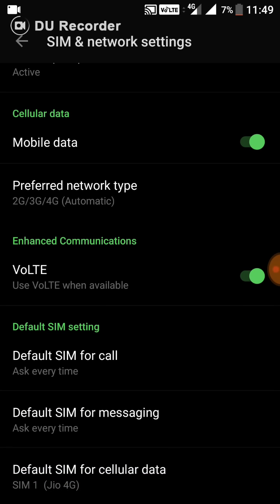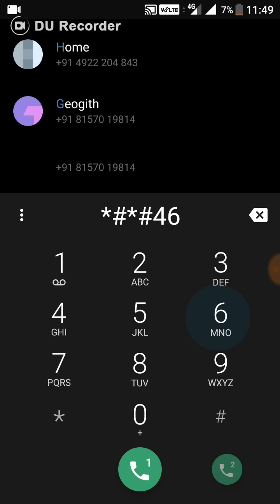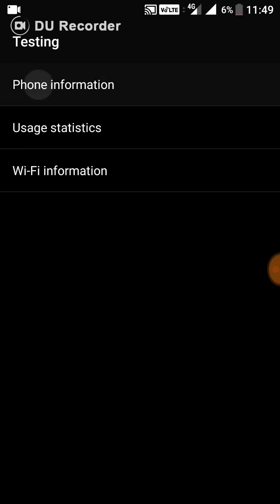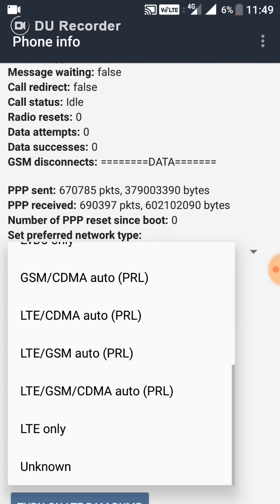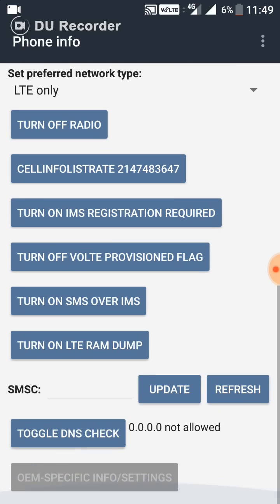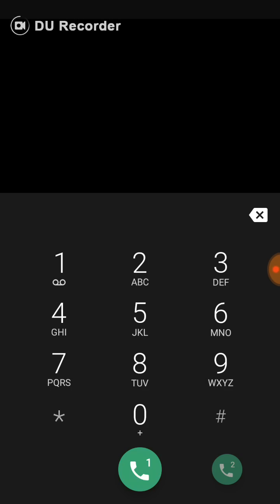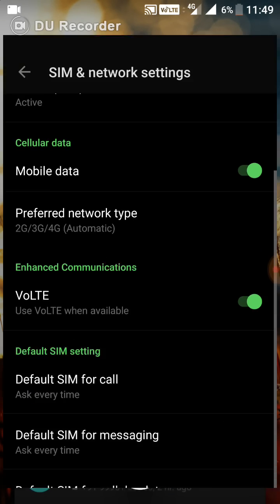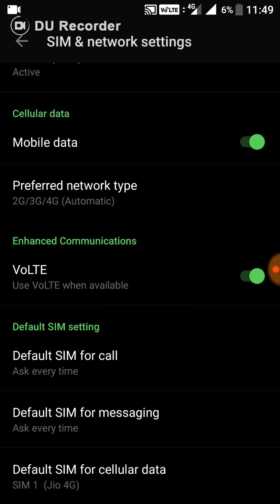It's simple — just go to the dialer and enter the secret code: star hash star hash 4636 hash star hash star. Go to Phone Information, find Preferred Network Type, and choose LTE only. I've already selected that. That's all you have to do — the preferred network type will be set to LTE only, and for all Jio users, only the LTE network will be selected, so you can enjoy high-speed internet without any network drops.